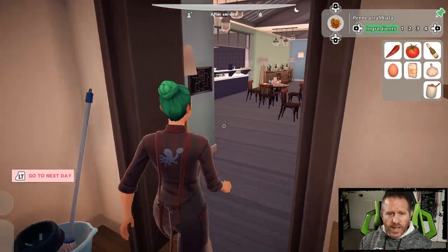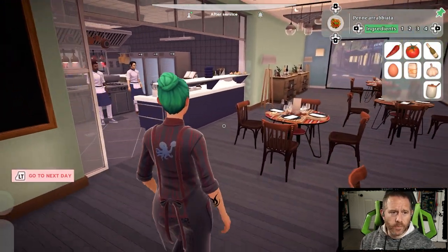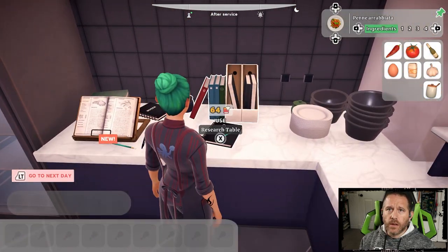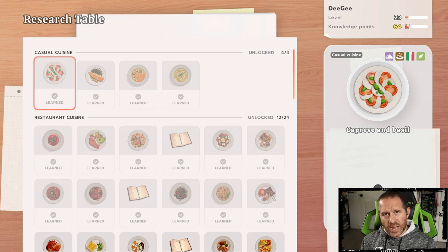Next we're going to head into the kitchen — I've just finished tonight so my staff is still standing by — and head to the research table. The research table is organized in a way that can provide some support in this process, but we need to look through menu item by menu item to find what we're searching for.